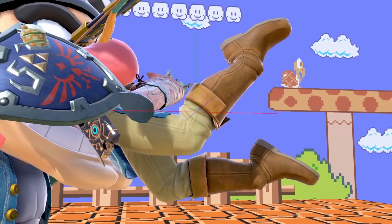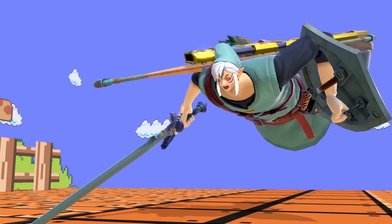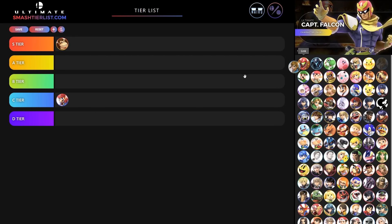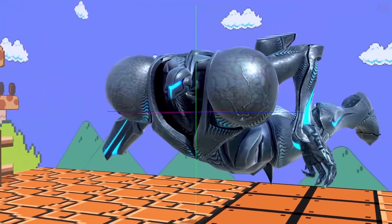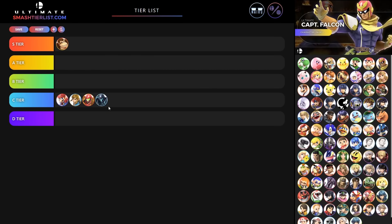I want to give Donkey Kong an S tier because it's basically feet — everyone knows I have a foot fetish, so S tier, baby. Now we have Link — again, similar to Mario's, very Big Chungusy, head small, body big, but nothing insane, so I'm gonna give Link a C tier as well. Samus looks like she's planking — back from whenever that was, like 2013 — and Dark Samus looks exactly the same, so I'm gonna put Dark Samus and Samus in C tier.